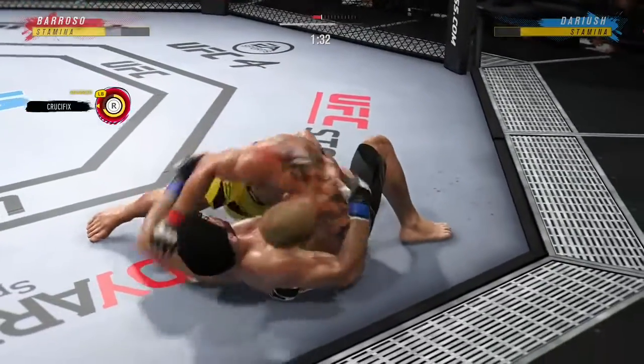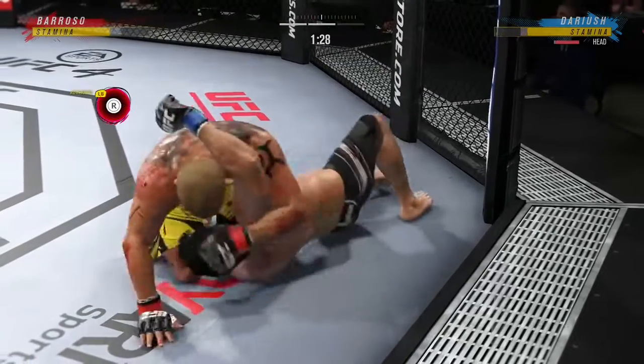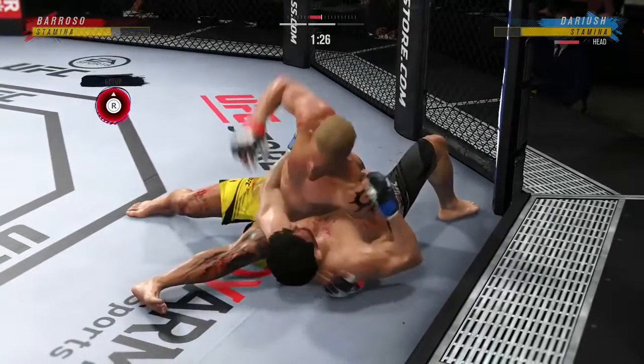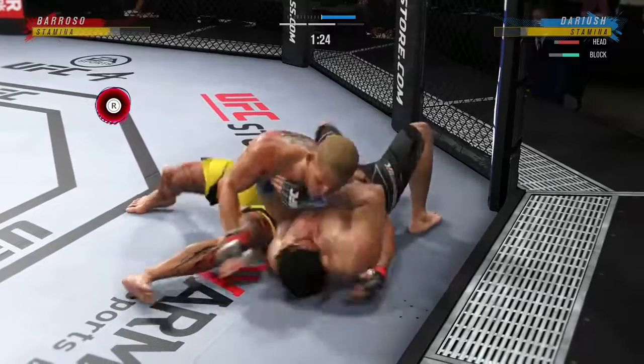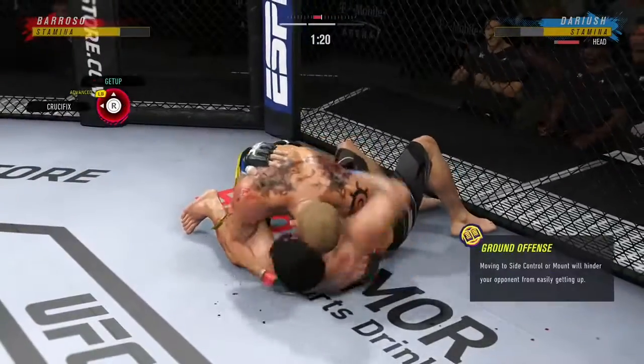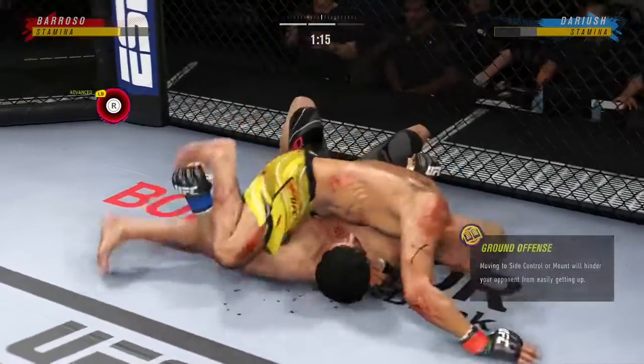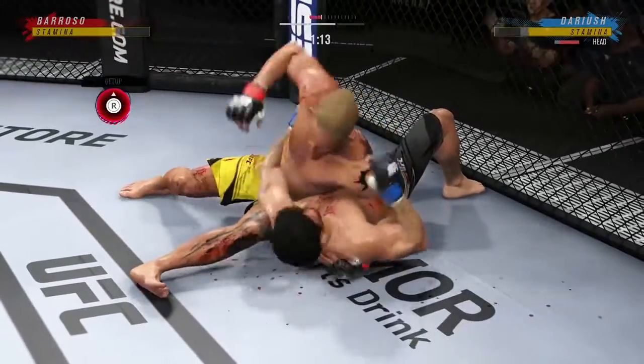A lot of top pressure being applied here. Nice elbow. Scramble. Working out of side control here — his opponent trying to control posture, but you gotta be careful.